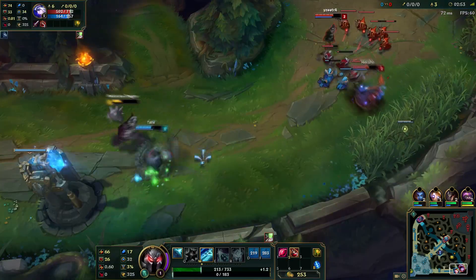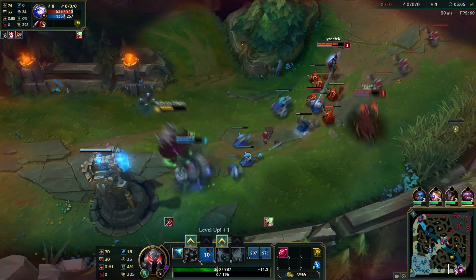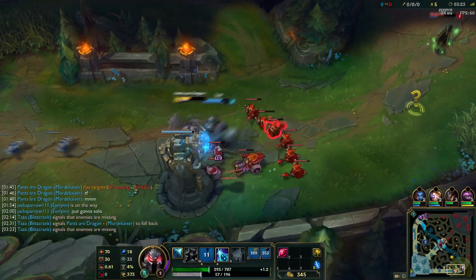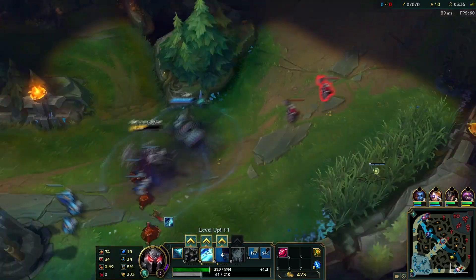That flash should have been sooner so I'd come back to lane with more health. Now we have to play super safe, hug the tower, and grab whatever CS we can, because we literally just screwed up our advantage. The only way I'm going to walk up is for last hits, and if I can hit one or two champions with my E since it does give me a shield. They leave and give me some breathing room so I can farm under the tower — I guess they're scared of Evelynn.